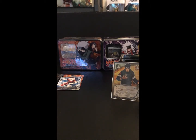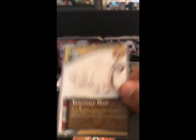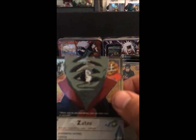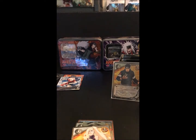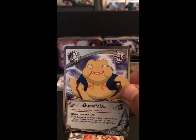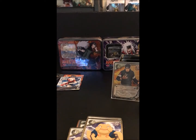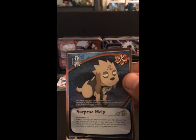The second pack is the Snake Booster. We have Spread Talons, Veterinary Meds, Foil Zetsu, Ino Yamanaka, Anko Miturashi, Biscuit, Gamatatsu, Expert Kunai, Kimimaru Childhood, and a rare: Surprise Help.